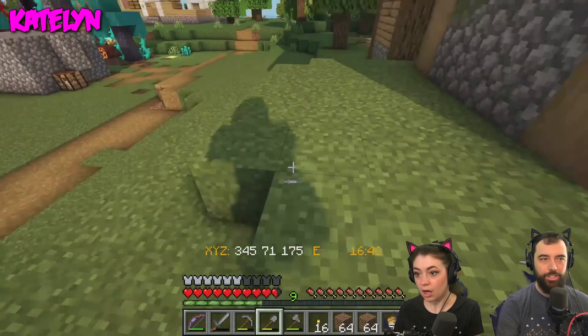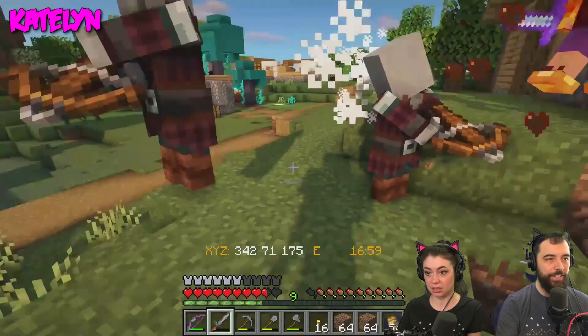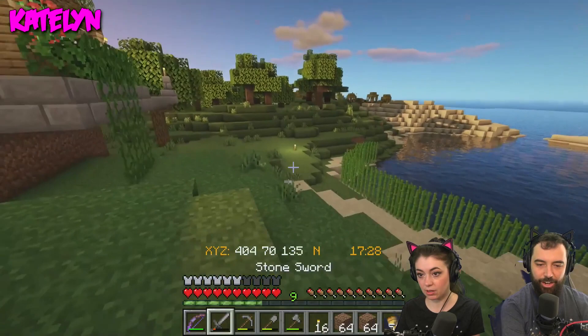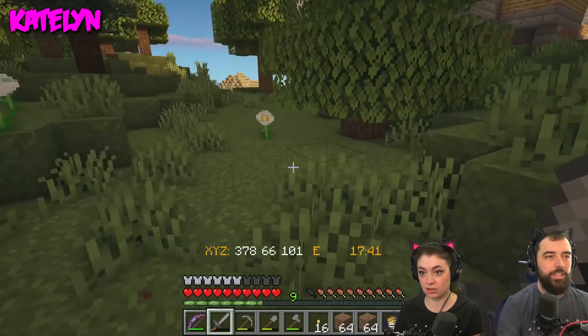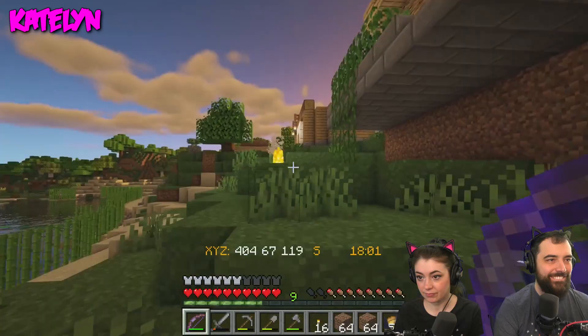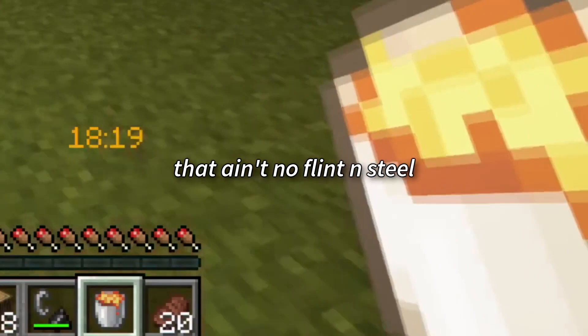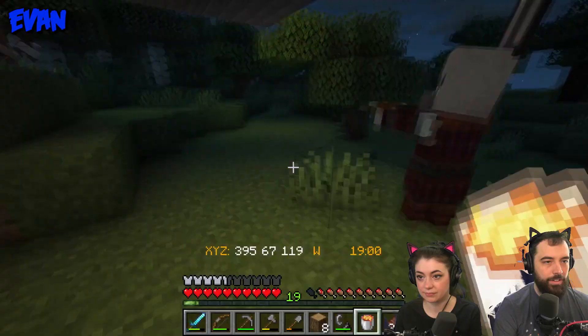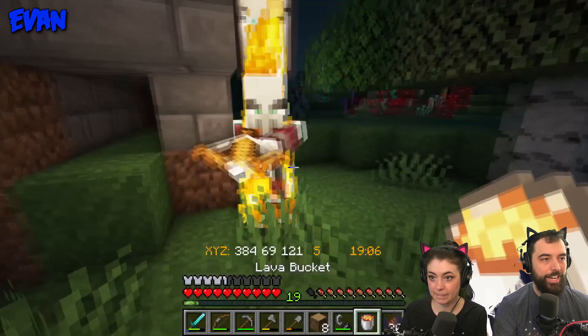Whoa, a raid! If we kill them, will we trigger a raid? They're already raiding us, but it's not an official raid. I killed one. Burn the banner dude — kill the banner dude with fire. Can I kill the non-banner dudes? Yes, just so they stop shooting me. I'm going to get a lava bucket — I'm going to be careful with it. I'll use flint and steel instead; at least it won't spread. I lit him on fire! I will defend the Todds.